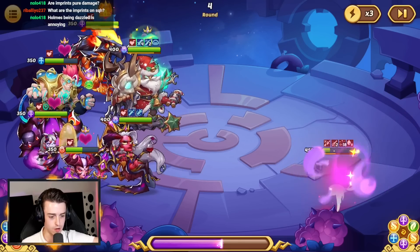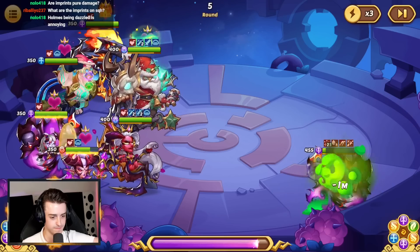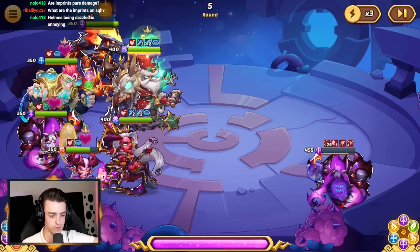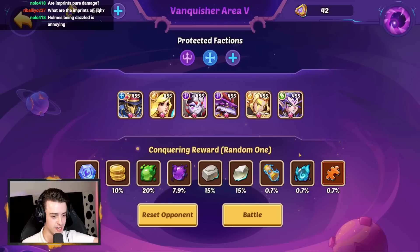Holmes gets the dove — nice. Aspen, can you get the finish? He didn't crit — silly Aspen. Holmes should finish this though. That's like 30 layers of poison — that'll do it. Elon 2-1-1 — no Transcendence Protection, but we do have Fortress Protection and Dark Protection, which is good because we do run Fortress Heroes and Dark Heroes. So we should still be okay.